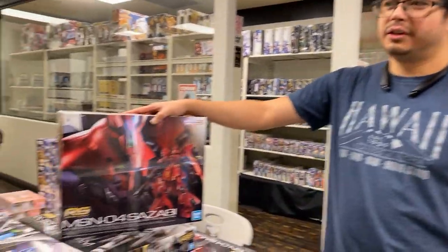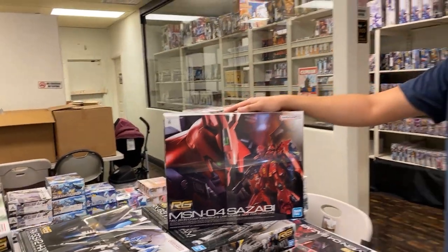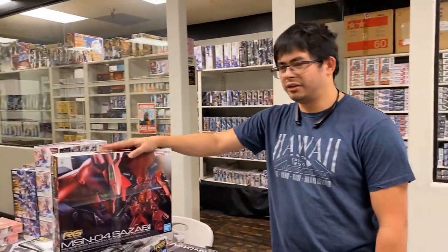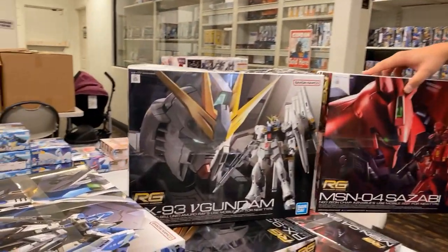Going to the RG section. Again, we got Char — Sazabi, Real Grade Sazabi from Char's Counterattack, going against the RX-93 Nu Gundam. Not V Gundam — Nu Gundam. It's spelled with a V but it means 'new.'